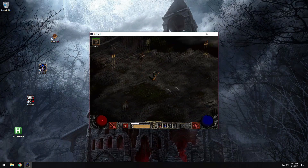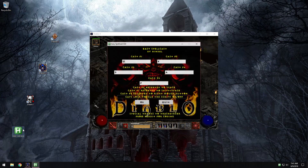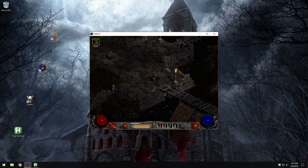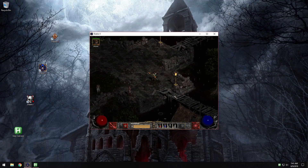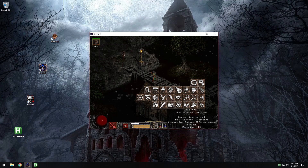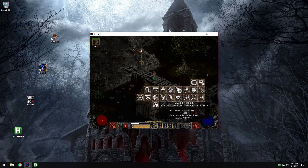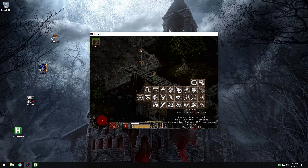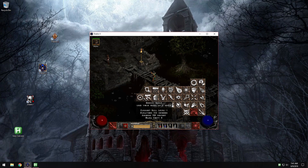Now finally you can play Diablo 1 or 2 like you play Diablo 3. For example, if you have chain lightning bound to F1, all you need to do is aim with your mouse and press Q to cast it. Of course, if you hold down Q, your character will keep casting chain lightning until it runs out of mana or something.